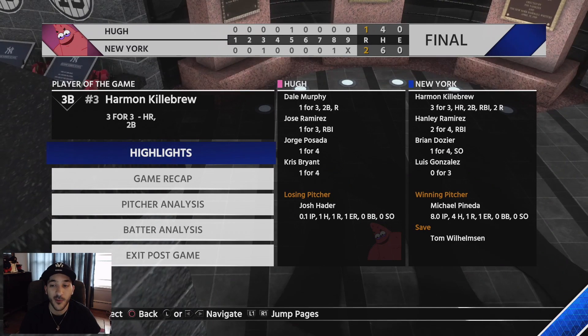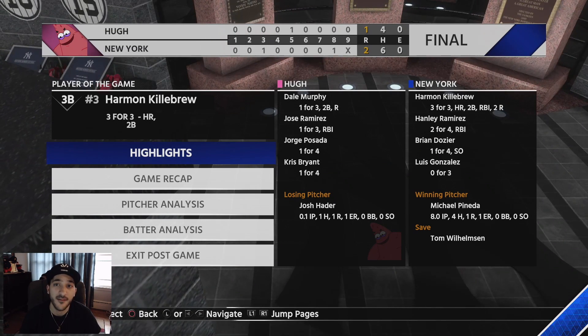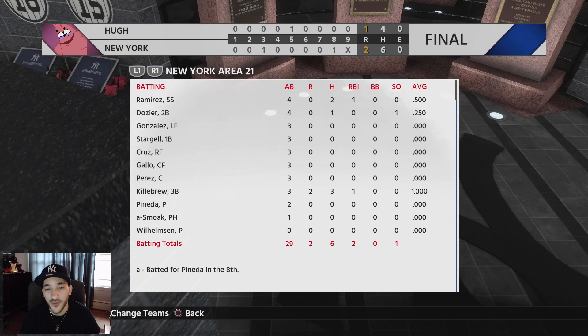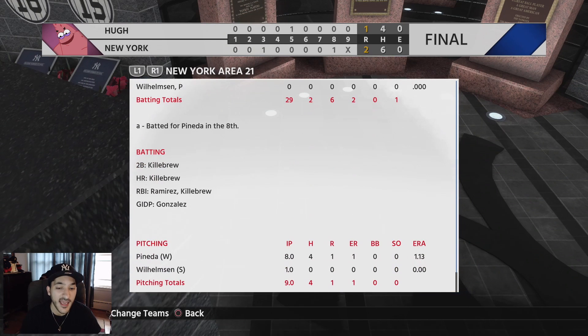Harmon Killebrew is the player of the game — well deserved. He was really the only one hitting the ball, going three for three with a home run out of our six total hits. Hanley goes two for four with the game-winning RBI. Dozier goes one for four. Luis Gonzalez in his debut goes 0 for 3 — not a great performance. Willy Stargell, Nelson Cruz, Joey Gallo, and Salvador Perez all go 0 for 3. Pineda goes eight innings, gave up one run, no strikeouts.